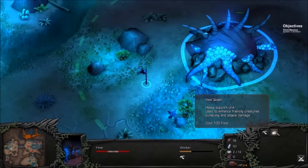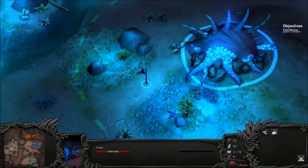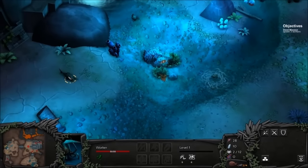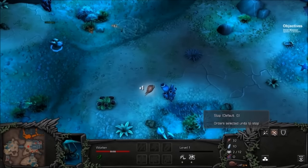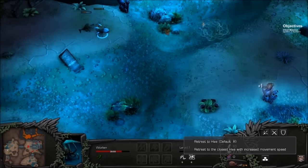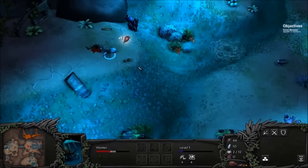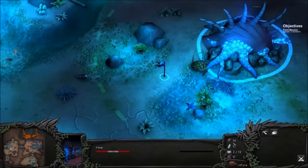Hive Queen — heavy support unit, used to enhance friendly creatures' durability and attack damage. We don't have enough food for that yet. There's the second worker. Let's go after this other creature over here to get more food. I have the ability to attack, move, stop, and hold. There's also a 'retreat to hive' option. Starting to build up some food — we've got 51. Looks like our build options are limited. Let's spawn another worker.